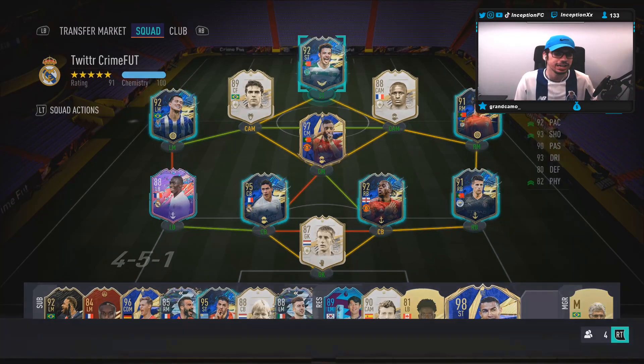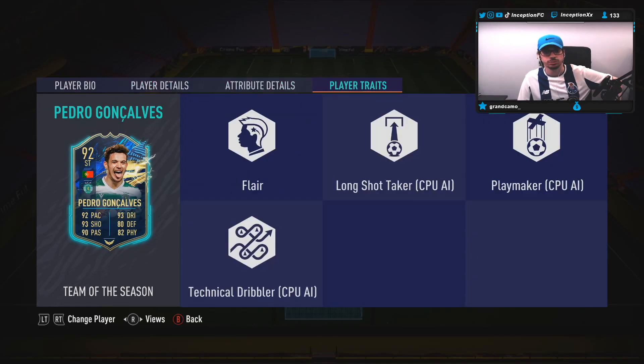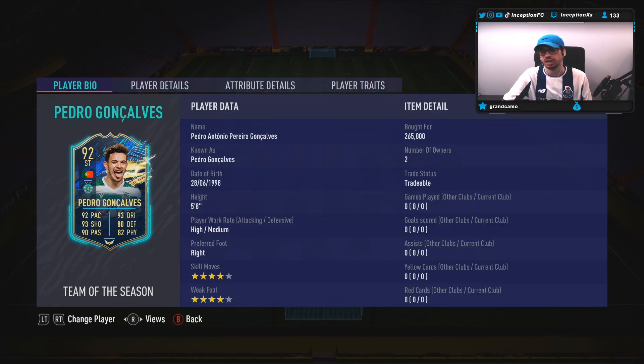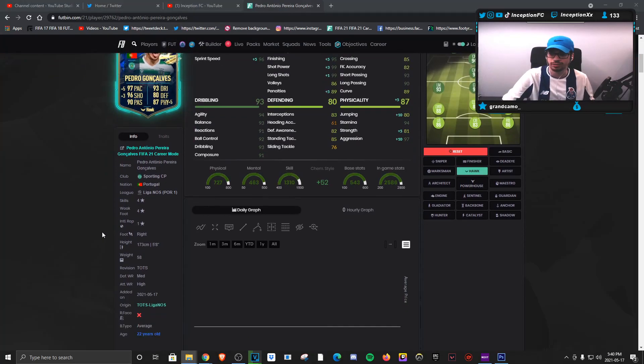We're taking a look at a card that is 5'8", high medium work rates, right footed, 4-star skills with a 4-star weak foot. He's actually made available in the market now — he was extinct in the beginning, which is very interesting. He doesn't have the outside foot shot trait or the finesse shot trait. He is 5'8", which is actually nice to work with, considering he has an average body type. So we do have to see what that dribbling is going to be like from his base card stats.